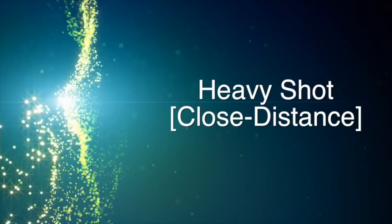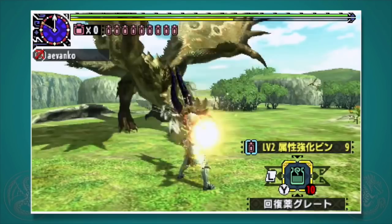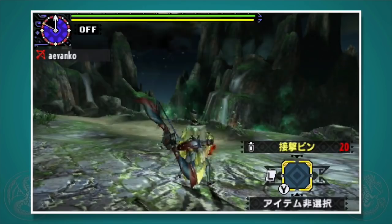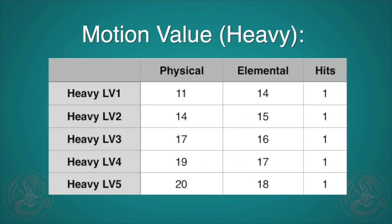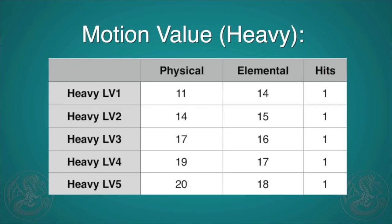Heavy shot is a new type of shot introduced in Monster Hunter Generations. It doesn't fly far and is pretty hard to aim with, but each shot has a natural part breaker, meaning it deals 20% more breaking damage to any part it hits. Damage-wise, they're slightly less powerful than the other shots, but once we get talking about critical distance, you'll learn about its other selling point.